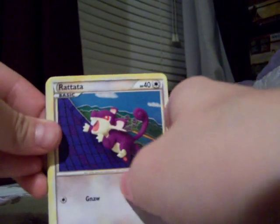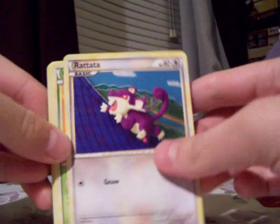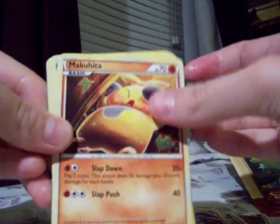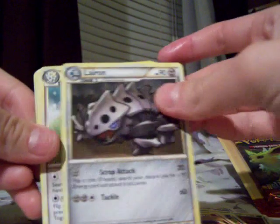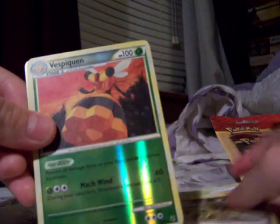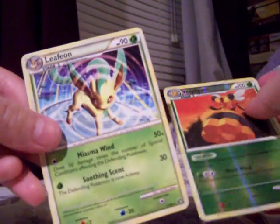The Undaunted pack. So we have a Rattata, Combee, Slowpoke, Mawile, Makuhita, Lairon, Togetic, Ruins of Alph, a Vespiquen Reverse, and a Leafeon Rare. So far I've gotten four rares out of two packs — that's pretty good.